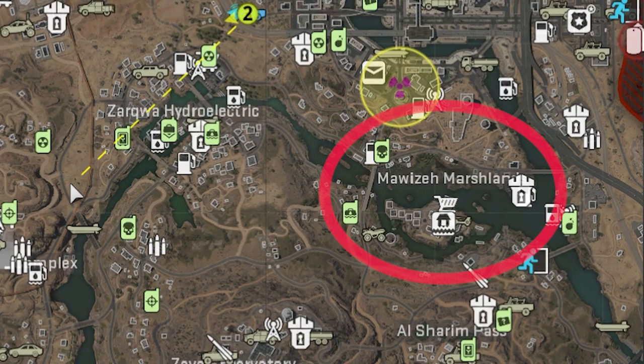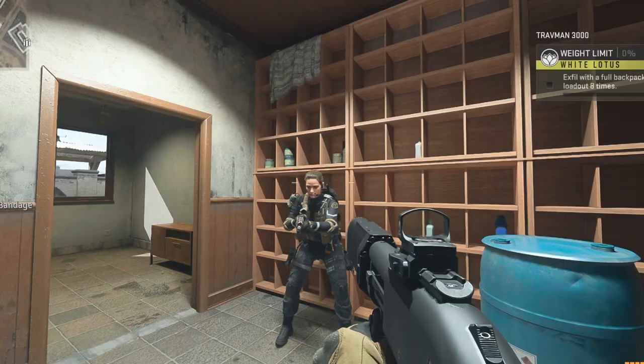Moseway Marsh is located in the central part of the map, right here under the red circle. This is where you have to kill 50 AI in that area in order to get the first step of the quest done.